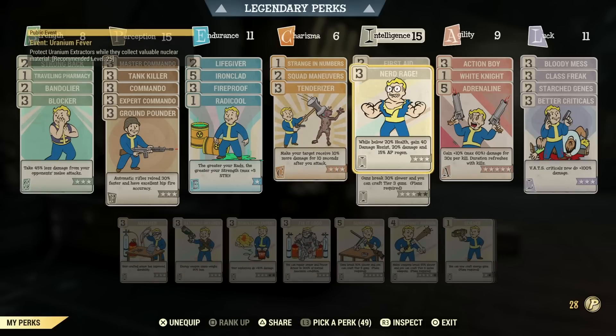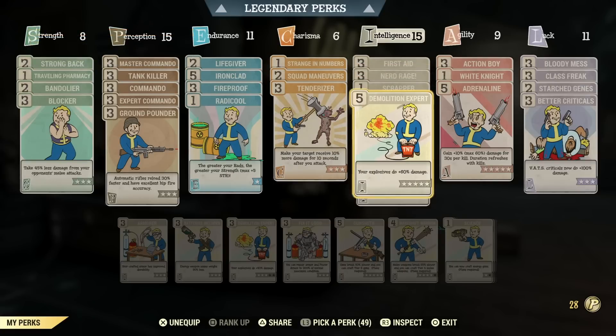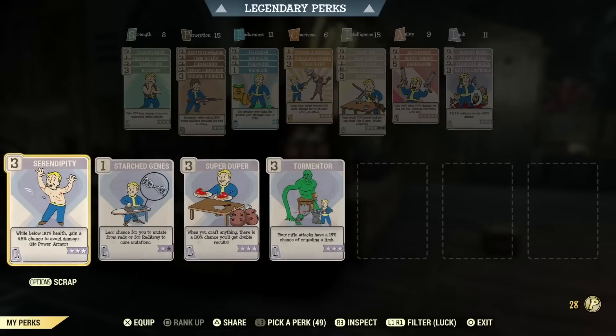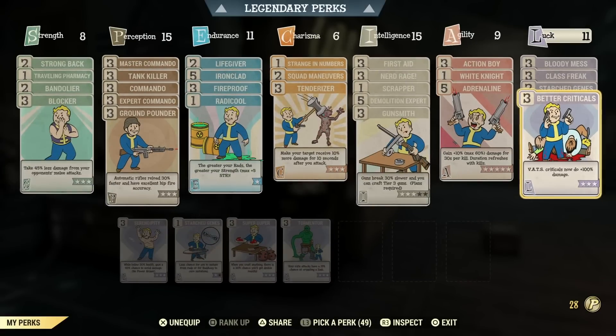If you're not running a bloody build or unyielding armor, I'd still recommend trying this gun — it's extremely overpowered even without Nerd Rage and Demolition Expert. A quad railway rifle with the core commando perks is extremely powerful. I also recommend Adrenaline since you'll be using lots of VATS and want that extra damage stacking. Another trick: use Better Criticals, because the critical meter on this weapon fills up incredibly fast.